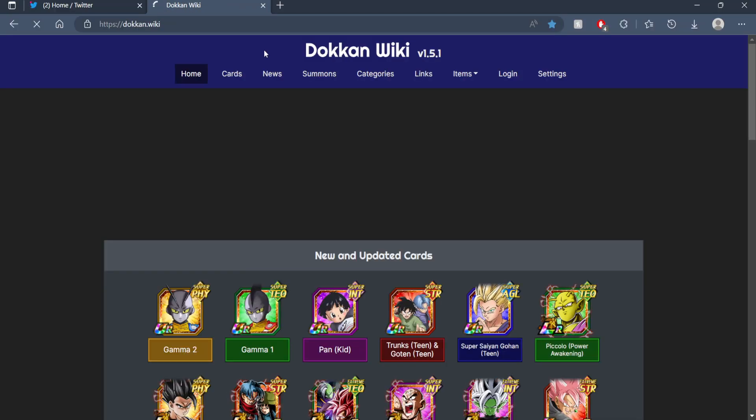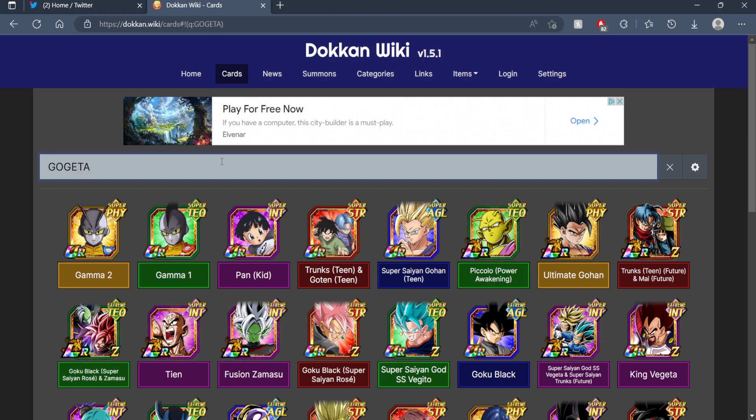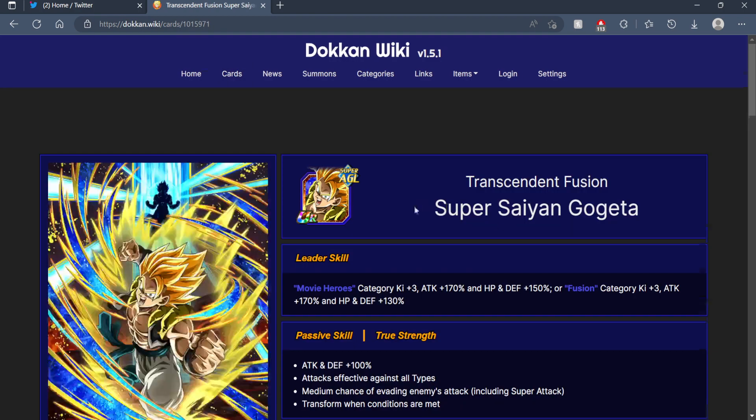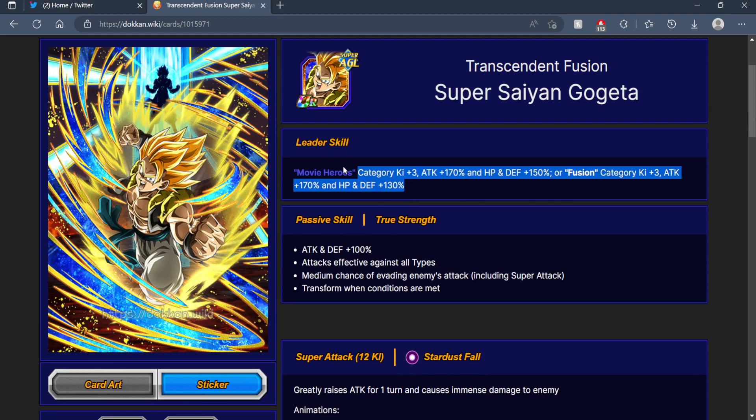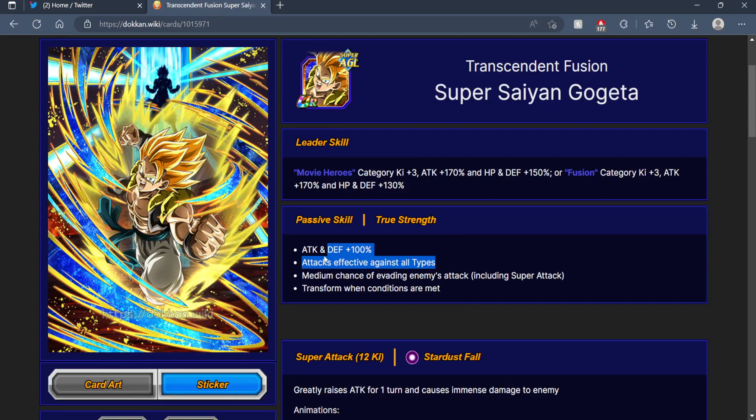What I really want to do is actually pull up the Gogeta card. So Gogeta before — leader skill is all wonky. He basically gained 40% to attack and defense, gained 50% attack and defense when attacking, super effective against all types, and then high chance to dodge. Very, very good so far.